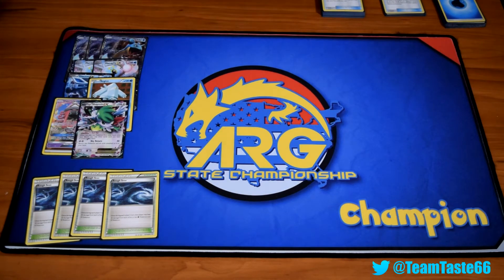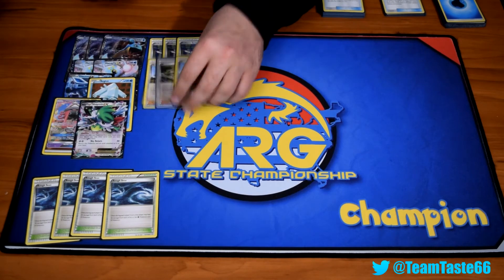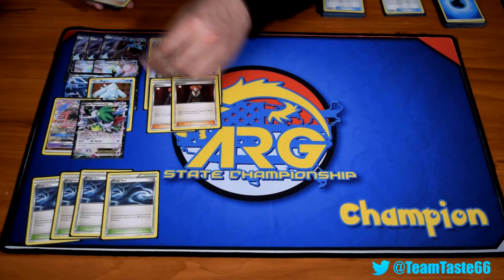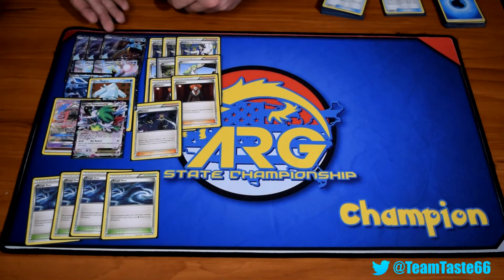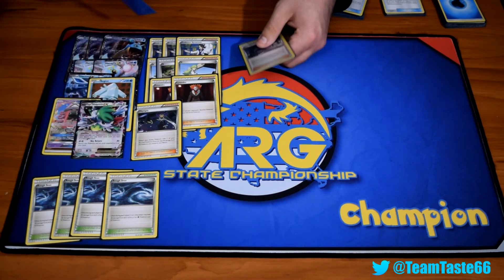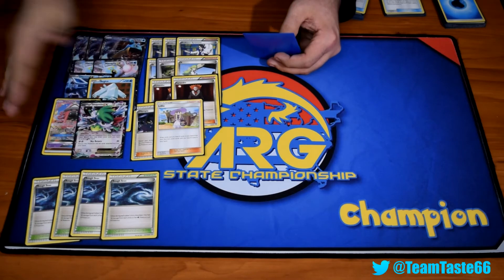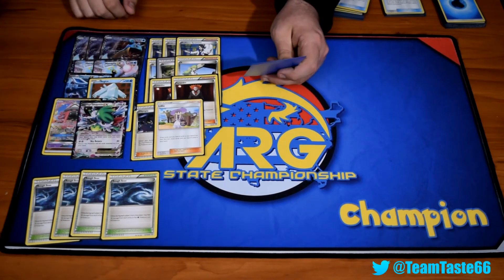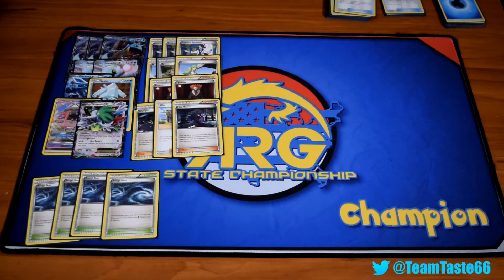Supporter counts: three Sycamore, pretty standard; three N; two Lysandre; one Olympia — really good to reset Blizzard Burn or even just heal a little more damage with Rough Seas; one Lillie — thinking this is going to be pretty standard with Lele, turn one you can just Lillie and get eight cards, which can be just ridiculous; and one Hex Maniac, just for those matchups, or turn one Lele for Hex — it's really good.